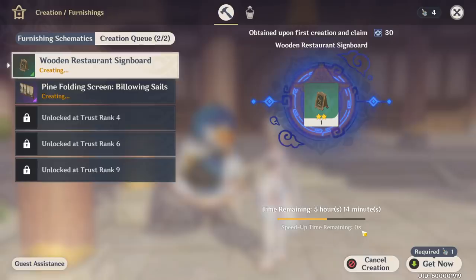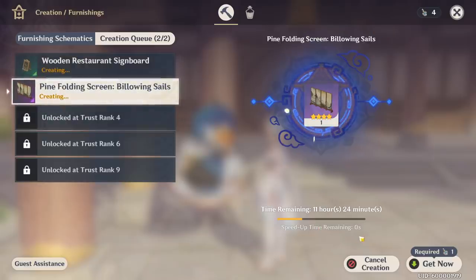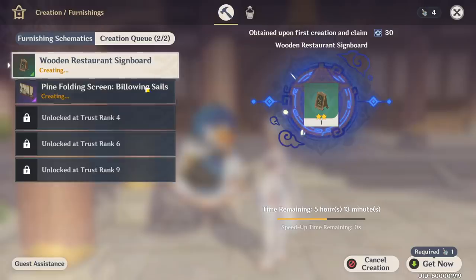It'll tell you the speed up time remaining — four hours. If you have a friend join your world and interact with the queue, they can speed it up for you — only one time, four hours each. A friend joined and decreased the time by four hours on mine, which was supposed to take 16 hours. So definitely have a friend join and do that if you need.